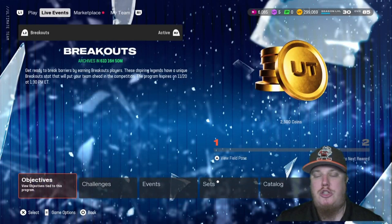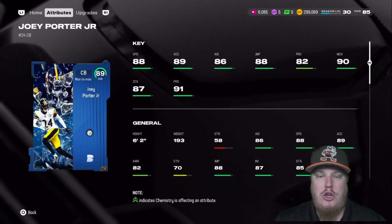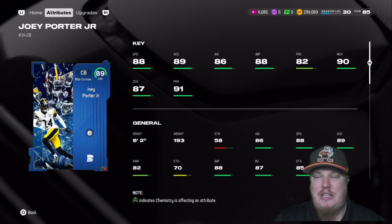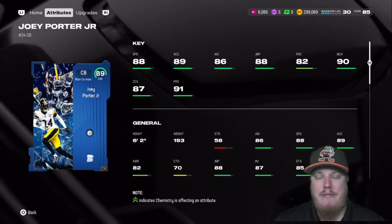The first thing I want to do is jump into the catalog and talk about the LTDs and the champions today. On the defensive side of the ball, we have a man-to-man corner, Joey Porter Jr. for the Pittsburgh Steelers — 88 speed, 82 play rec, 90 man coverage, 87 zone, and 91 press. What a hell of a card for Joey Porter Jr., what an upgrade item for him.